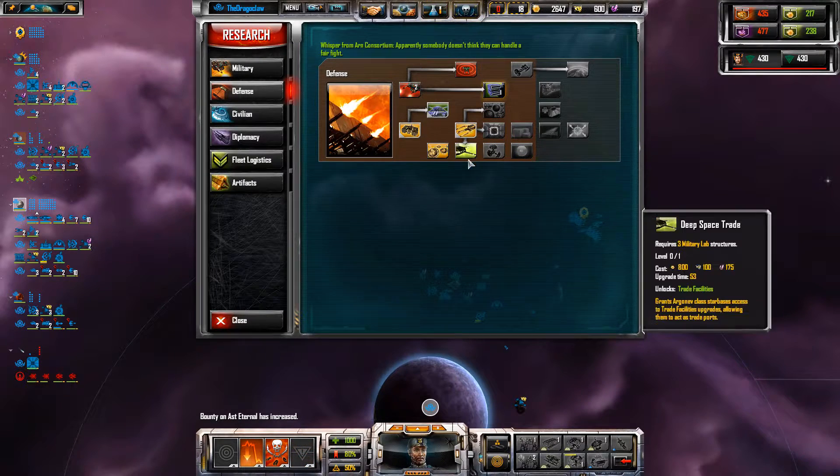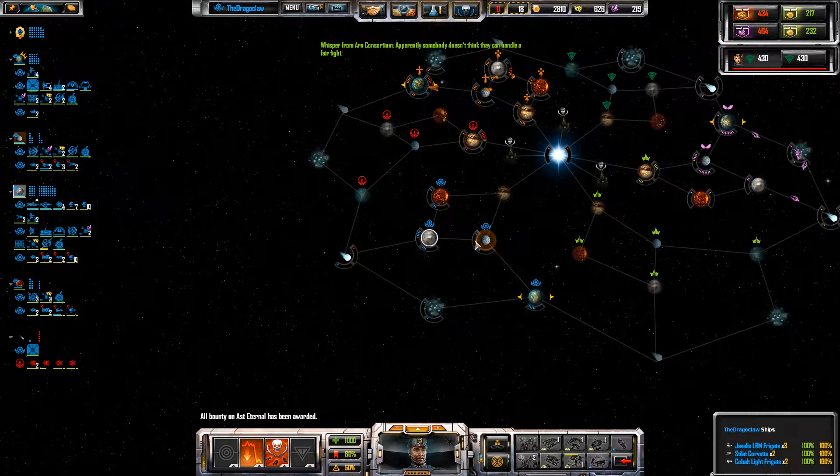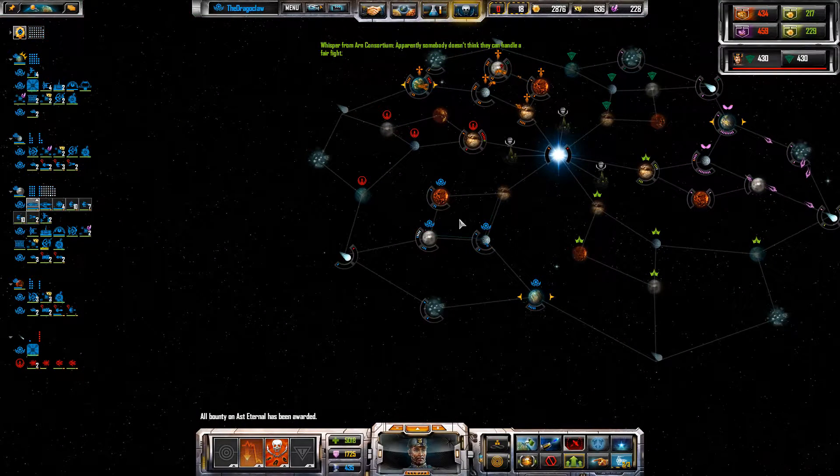I think I'm going with burst rockets actually. That's actually a fairly decent research because I've got a bunch of chaos defence platforms and being able to strap missiles to them sounds kind of cool.